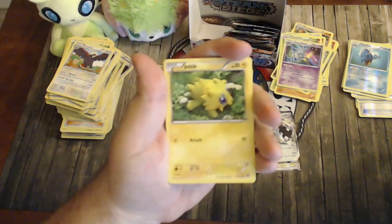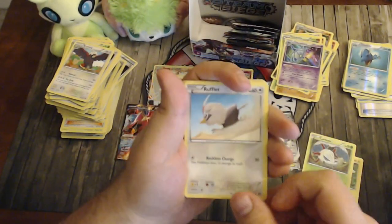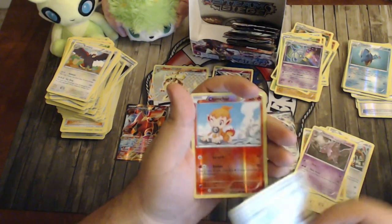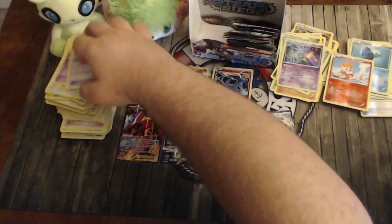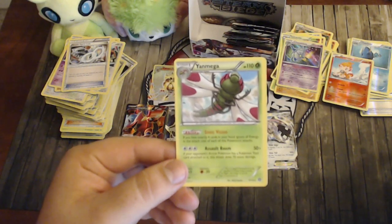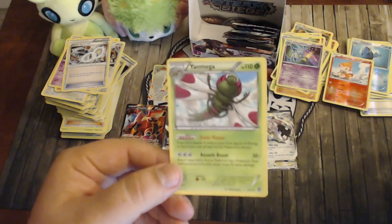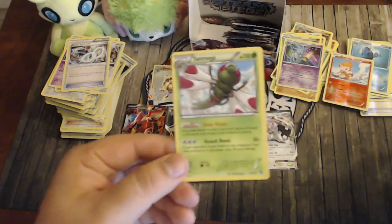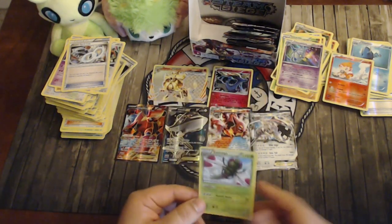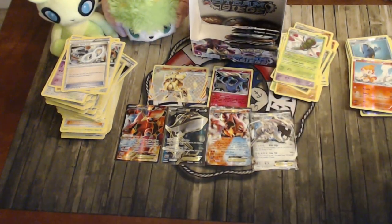Pack twenty-seven: Joltik, Larvesta, Rufflet, Ponyta, Meowth, Anorith, Nidorhino, a Steel Spirit Link, reverse Chimchar, and a Noivern. Noivern has Sonic Vision — if you have exactly four cards in your hand, ignore all Energy and attack costs of each of this Pokémon's attacks. This works with the Noivern BREAK, which hits for 100. Assault Boom does 50 plus 70 more if the opponent's active has a Tool attached. Pair it with the BREAK and you hit for 100 for zero Energy when you have exactly four cards in hand. It's a slow deck — Noivern BREAK is essentially a Stage Two — but could see play when the format slows down.